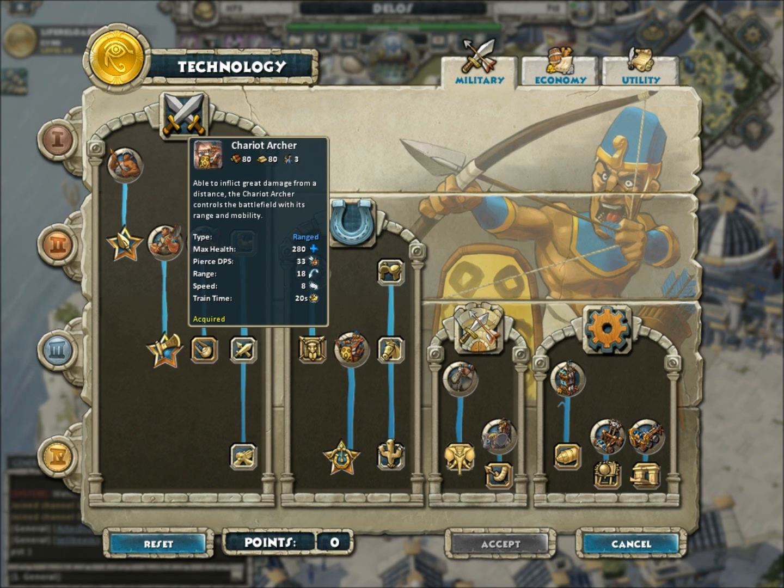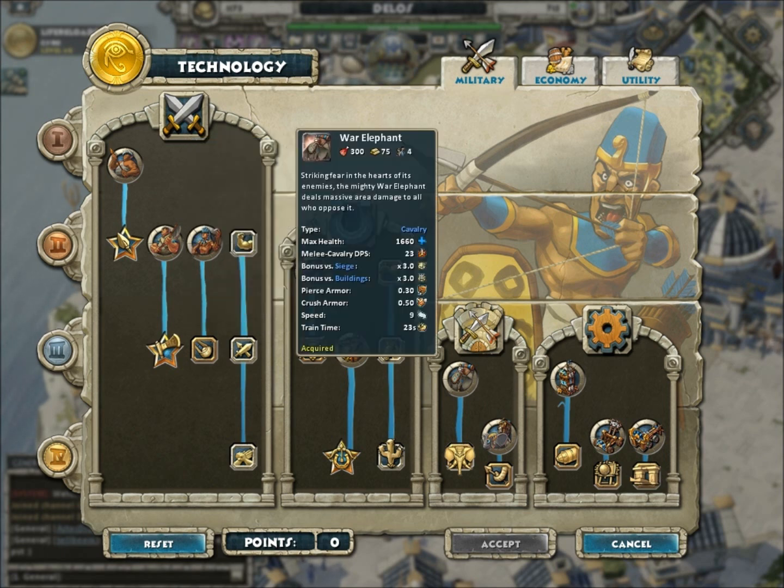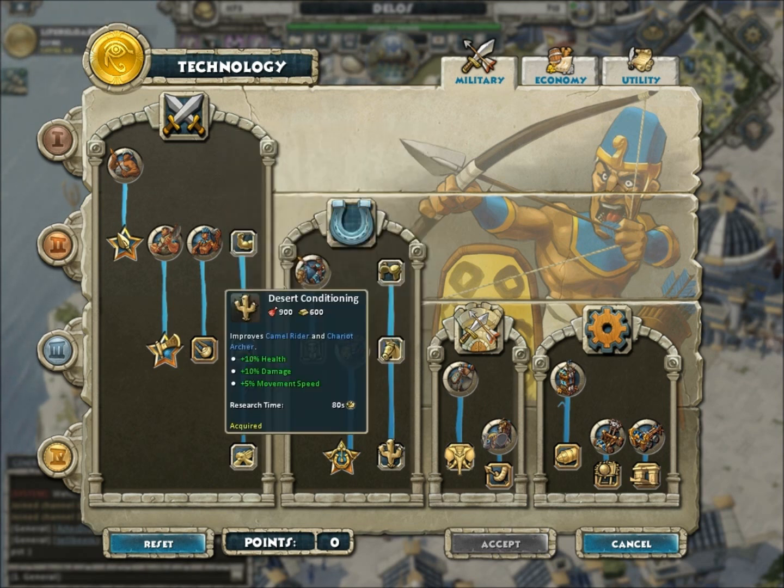Sadly, the Chariot Archer has been nerfed beyond recognition and is completely useless in this game. It was somewhat usable before, but now it is just a flashy unit. In a legendary map, don't even try. When it comes to war elephants, they have huge bonuses versus siege and buildings, and they do area damage which is helpful against infantry and archers. But they're 300 food, expensive, huge population, and they die quickly. They're not worth it. They take too long to build at 23 seconds, and unlike barracks and ranges, there are no upgrades for training speed improvement.